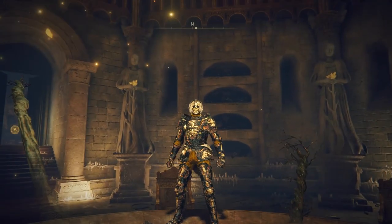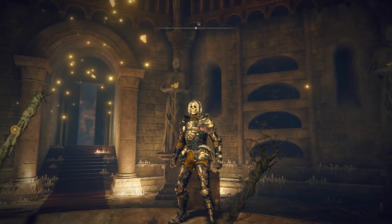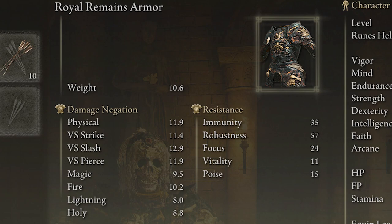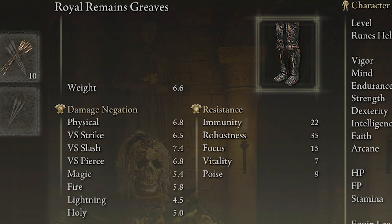This is what the armor set looks like — it looks very cool. The helmet is especially amazing; it makes you look kind of like a skeleton. If you're looking for the stats, here are all the stats for each individual piece: the helmet, the chest plate, the armor, the gloves, the gauntlets, and finally the greaves.